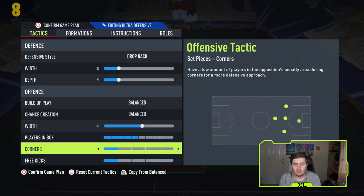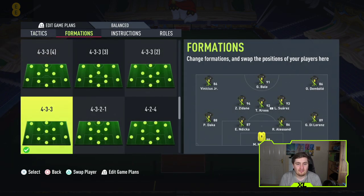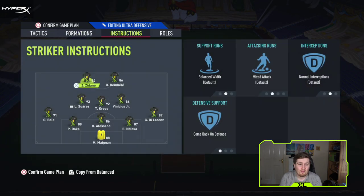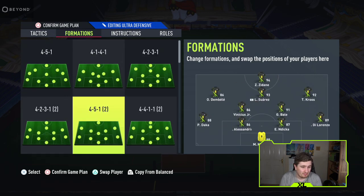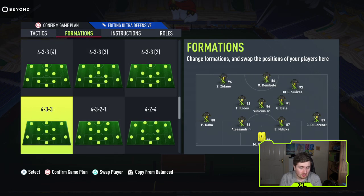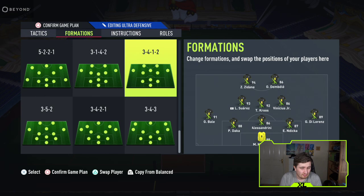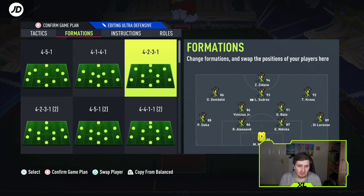For formations, this is a very key part. Don't change your balance formation — that's purely for chemistry. For your actual game plan, change the formation to where you want your players. My favorite this year is 4-4-2 normal. 4-4-2 narrow is still good, as are 4-3-1-2, 4-3-2-1, 5-3-2, 3-5-2, and 4-2-3-1. I think 4-4-2 is the most balanced option overall.